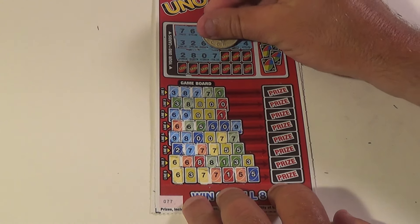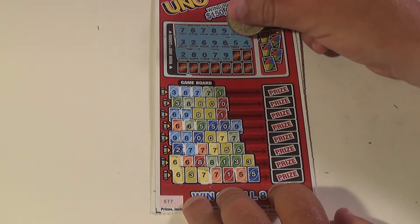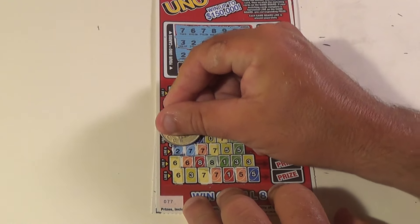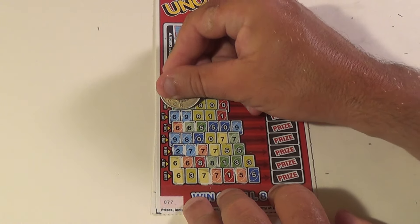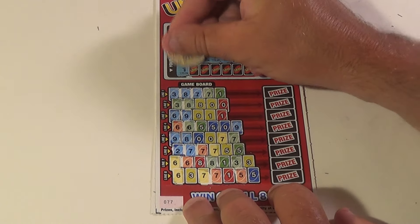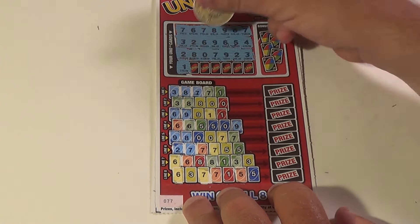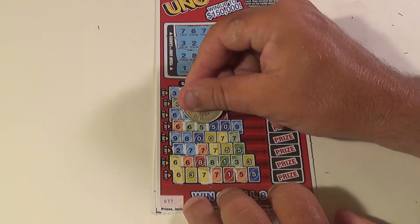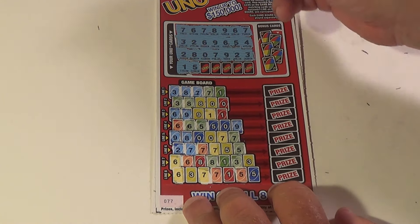That one is a loser. Next ticket — on this one we can win with a green one. Nine red, no we don't. Two blue, we have one of those. Two blue, we have one of those. Three green, we have one and two of those. One yellow, there is one.